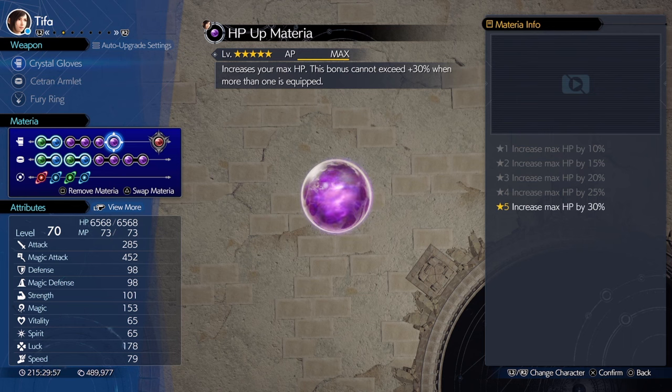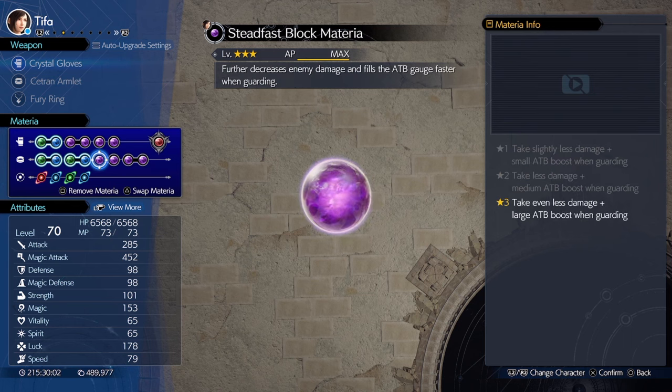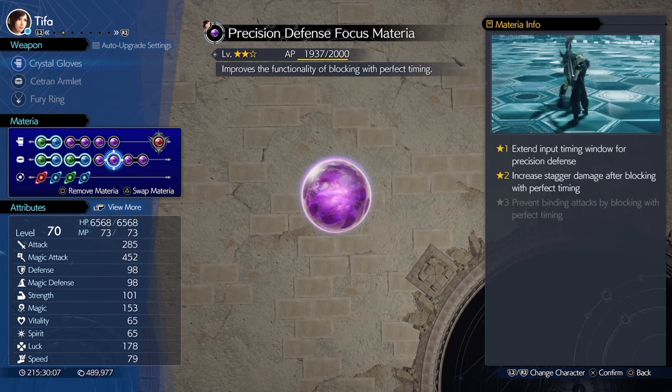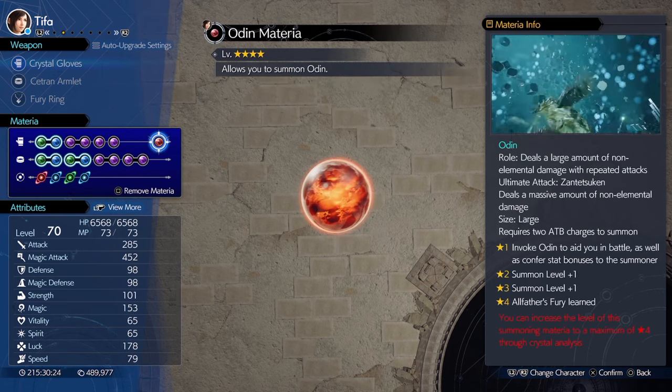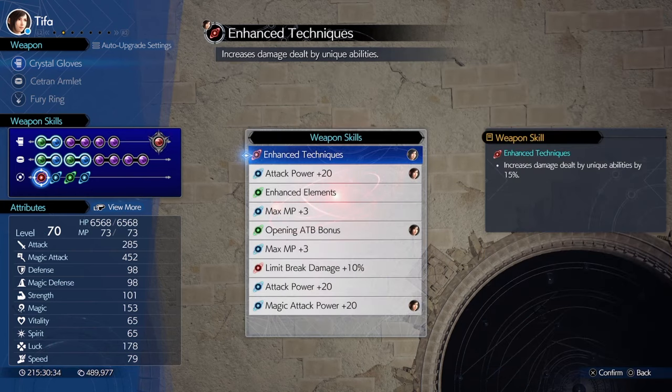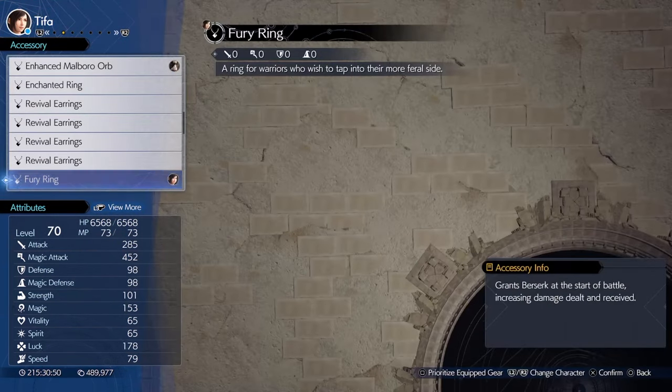ATB Stagger to give herself a free ATB whenever she staggers an enemy. HP Materia so she could survive as she won't have any ATB to start the fight. Steadfast Block and Precision Defense Focus to further help her out. Luck Up so she has a better chance to critically hit. Odin is the best summon materia for her. She'll want the Crystal Gloves for the most magic stats and materia slots. These are the weapon skills I went with.